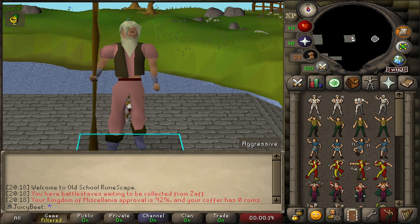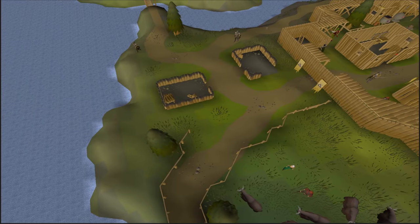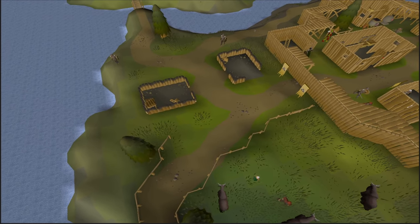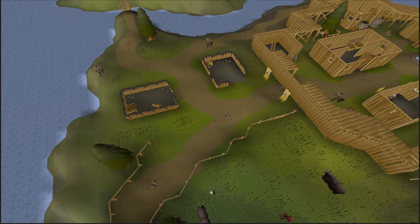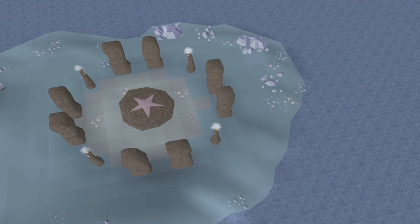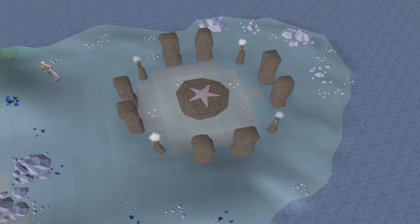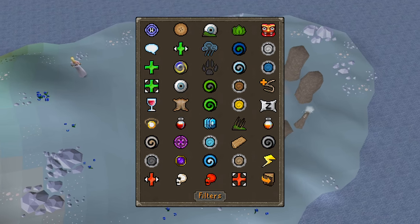Hey everyone, welcome back to another Iron Man from Scratch video. So in the last episode, we finally checked off one of our key goals, unlocking the Kingdom of Miscellanea minigames so that we could gather some additional passive resources. With that now ticking away in the background, it's time to power on forward and continue unlocking as many useful pieces of content as we can. I've got a few upgrades in mind today. In particular, I think it's about time we set our sights on Lunar Diplomacy to unlock the fourth and final spellbook for the account.